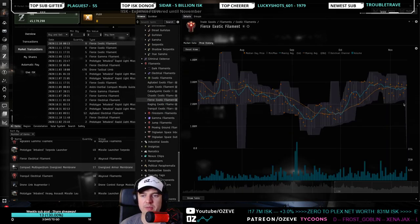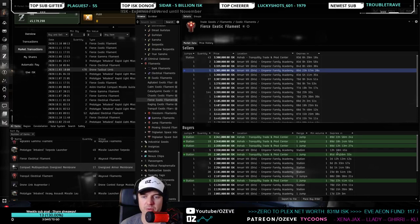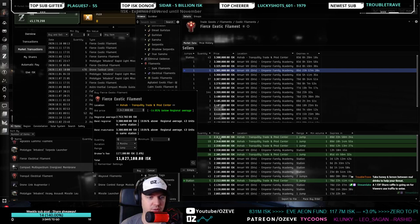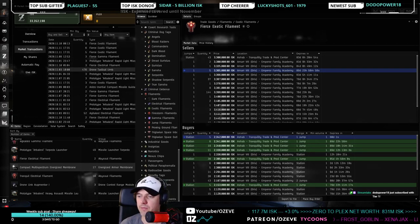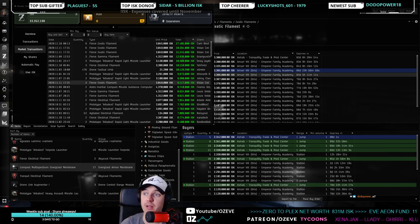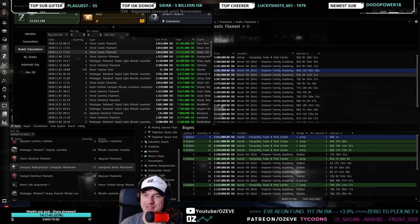It's moving multiple times with limited competition. I'm going to invest 15 million in this — buy five of them at 2.3-2.4 million in Ashab. So that was method number one: go to your wallet, sort by sales, look at what people have actually been buying from you, then buy that.